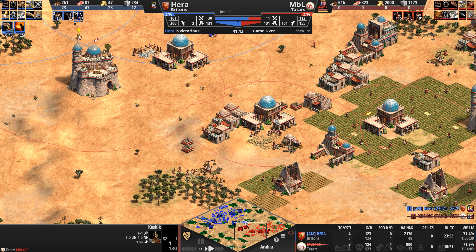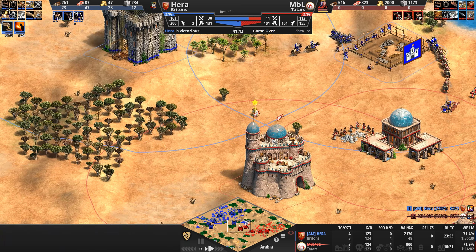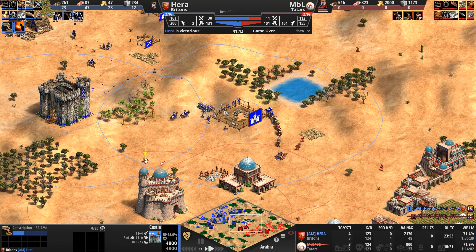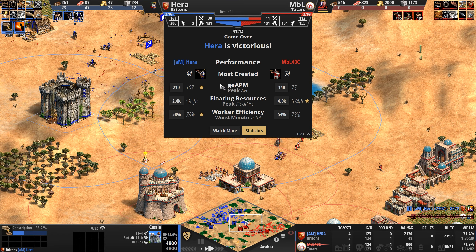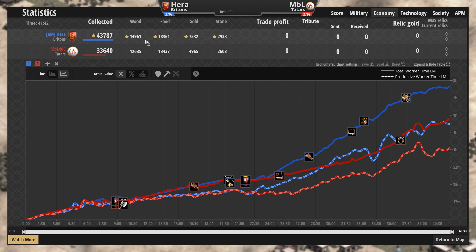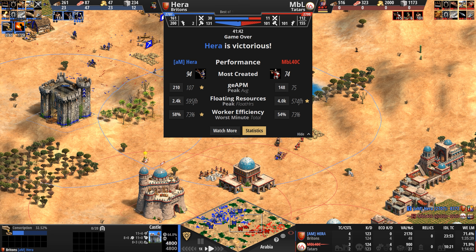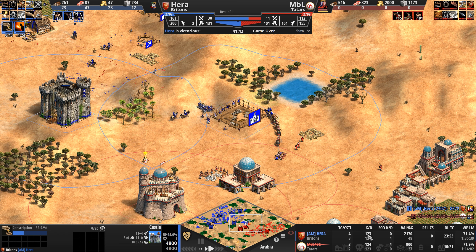Once MBL loses this army, his base is completely open. Hera brings the nutcracker — raiding every town center with none defended except one near a castle. That castle went up at probably the best possible time for Hera and the worst possible time for MBL. 94 arbalests and crossbows to 74 skirmishers. Hera with a typical 200+ APM. Economy breakdown: Hera with 10,000 more, 30% bigger economy, more food and gold, stone roughly identical, no relics to write home about.